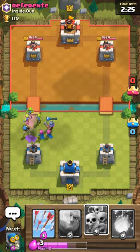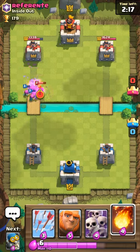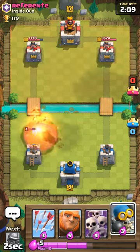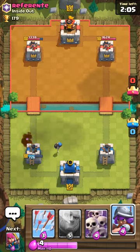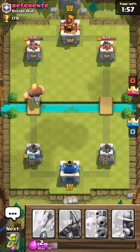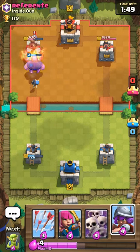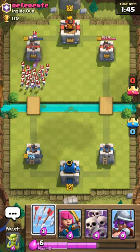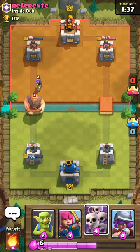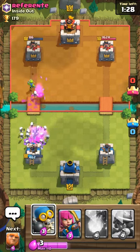All right, please don't get a hit — all right, that is so good. That's gonna do some damage. Oh, a valkyrie — that was a good place. I don't have much to play so I'm just gonna waste a fireball. Chuck down a bomber, chuck down a giant. Bombers back up just in case he places down a skeleton army. That should do some mad damage with the bomber behind. Oh sweet — all right, good thing I got some arrows.